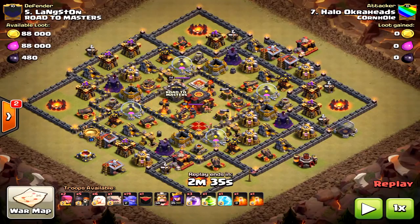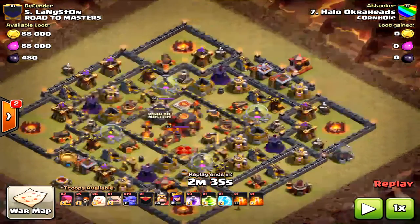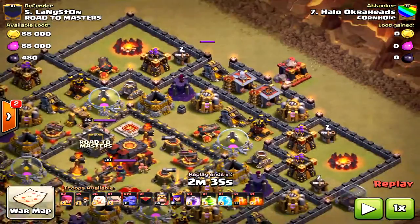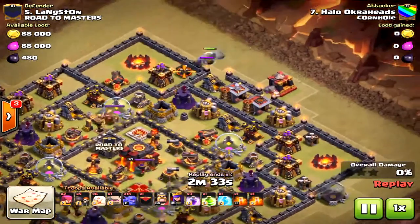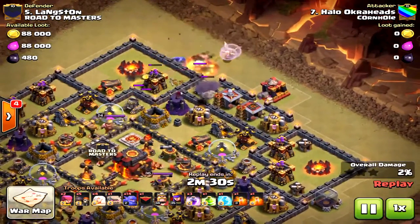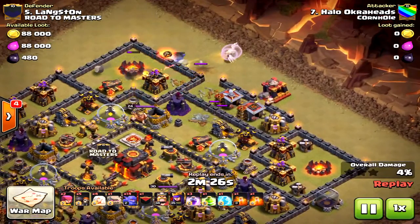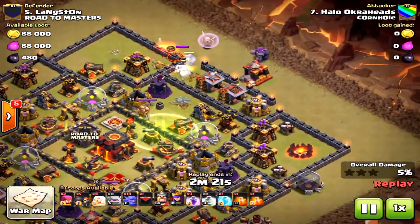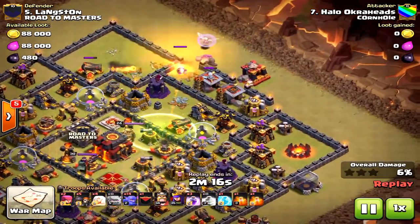Here's another base — obviously not a great base design, I understand it's terrible, but it could be decent against miners since everything's clumped together. If the enemy attacker doesn't have bowlers or isn't good with them, it might hold. I brought bowlers in on one side — five or six up top — and they took a lot more damage than expected. I almost lost all my bowlers in the northern part.